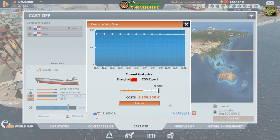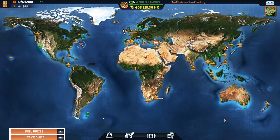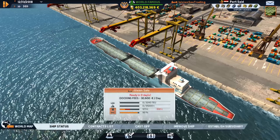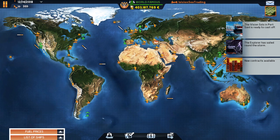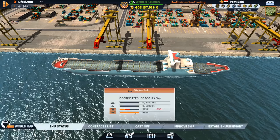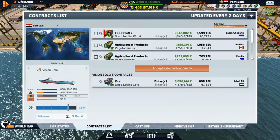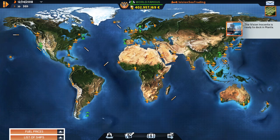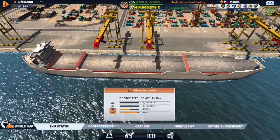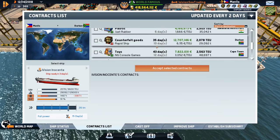To Balboa — needs some fuel though. Get her some fuel and get her out of here. We'll probably be manually docking in Balboa as well. The Solo is getting repaired. The Solo is ready to cast off — the Explorer's dealing with a storm. Mr. Solo, let's get you contracts — Jebel Ali is where you're headed. Beautiful, that's perfect timing! The Innocent Day in Manila needs to be repaired too.